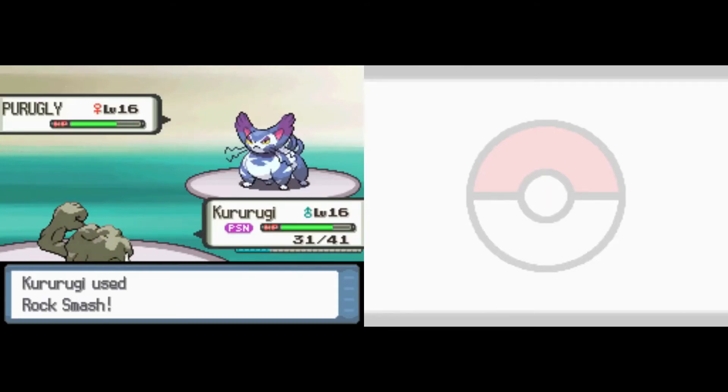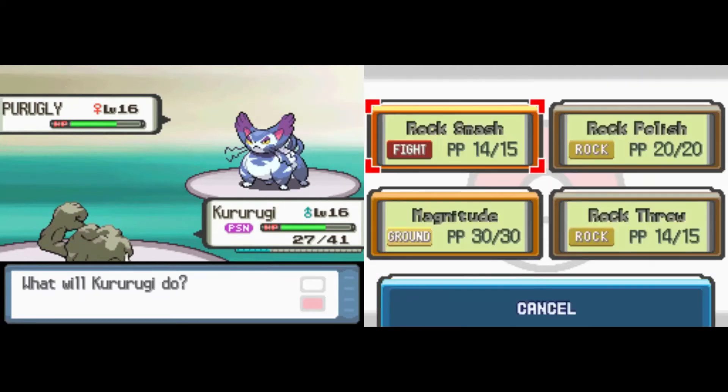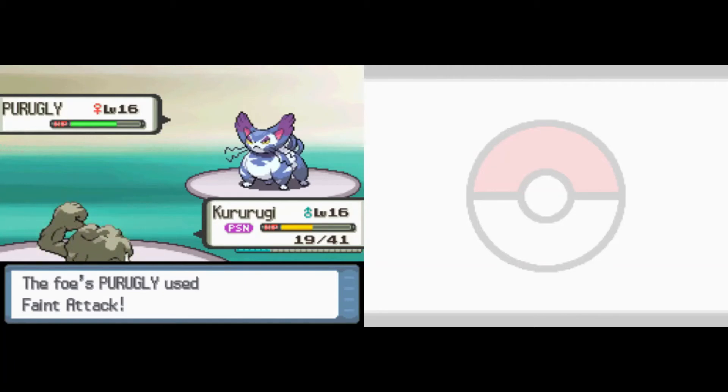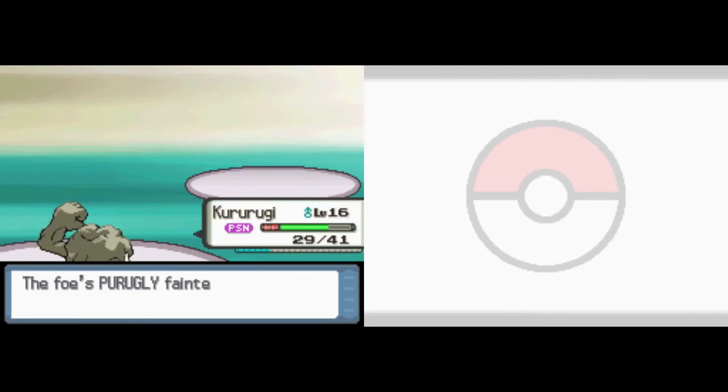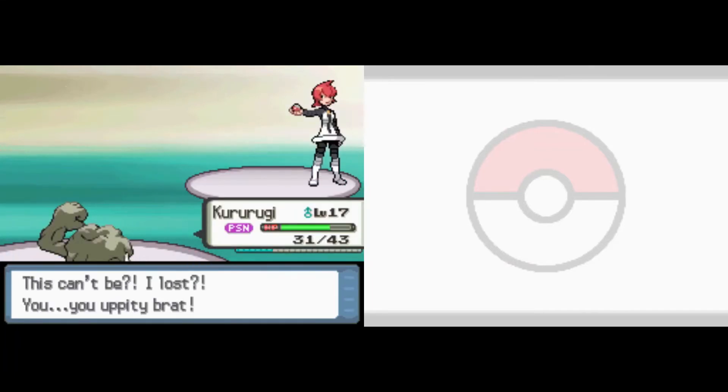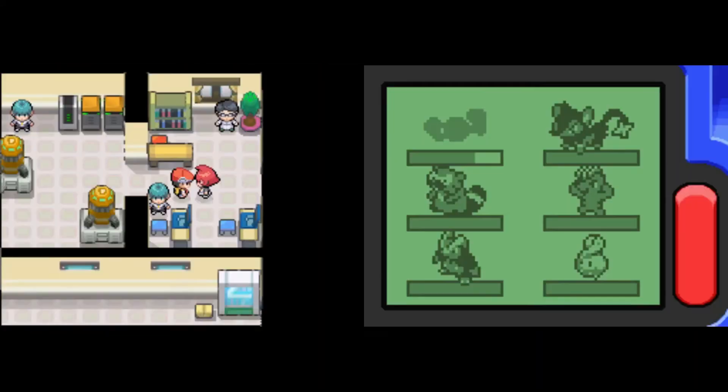Now the big kitty comes down. We eat a scratch — no problem. Rock Smash connects for a third of the health. We are ticking away, on the clock with the toxic poison. But as long as Geodude can hold on, get a little reprieve from the Oran Berry, and then a critical hit — Fade Away Rock Smash onto the massive cat. Really good stuff, not too many issues. We beat Commander Mars without losing anybody.